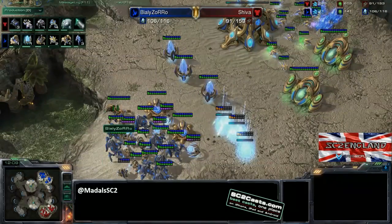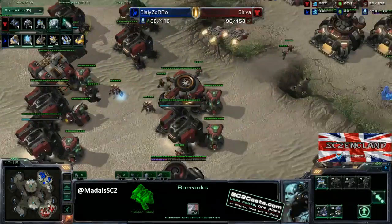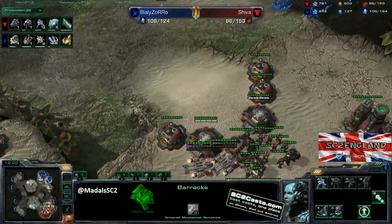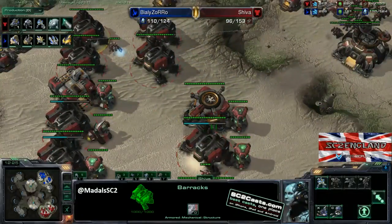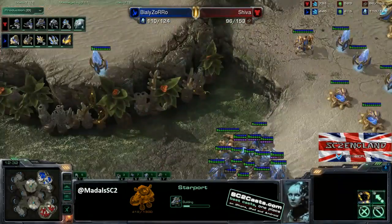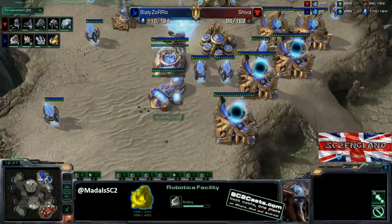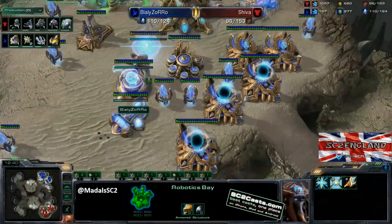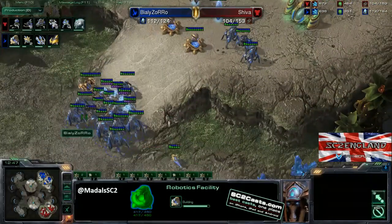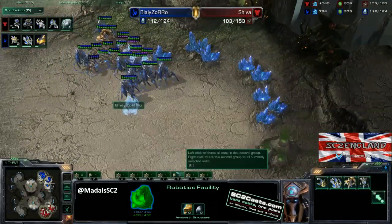There's a lot of gas stacking up because the third and fourth gas were taken too early - you're not spending that gas on much. Think about how you can be teching. Maybe get a ghost academy out or look at getting more starports ready to switch into Vikings once Colossi start hitting. The warp prism is on its way out now - this is an interesting build with a second robotic facility and the robo bay already finished but no extended thermal lance yet. It looks like the third base is about to be taken, with a marine in a great spot to scout it. This third base could have been taken much earlier - you're absolutely safe here.